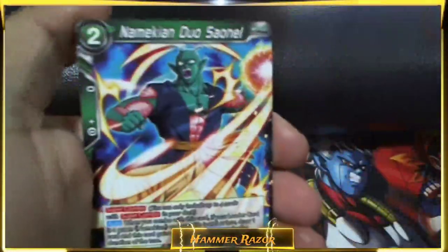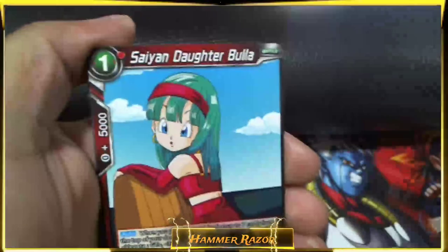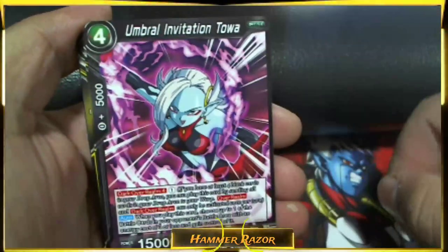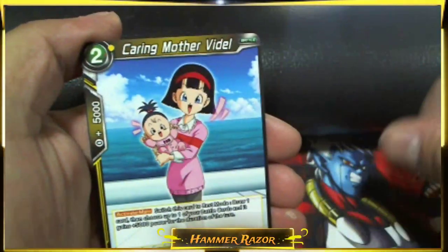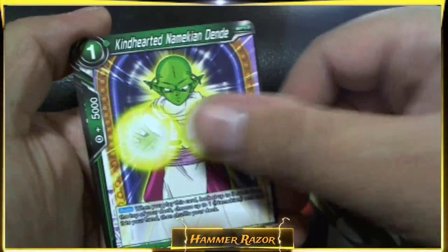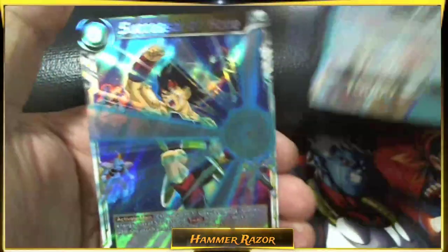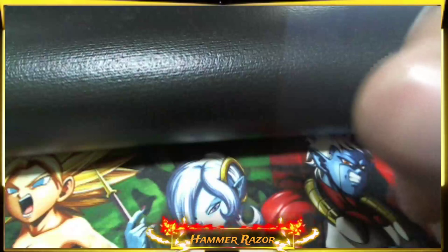Just need one SR, please. Just one. Namekian Duo Sonel, Dynasty the Third Son Goku, Saiyan Daughter Bula, Heroic Encounter Trunks, Umbral Invitation Tower, Adoptive Father Son Gohan, Caring Mother Videl, City Patrol Great Saiyaman 2, Quick Dodge Son Gohan, Kind-Hearted Namekian Dende, Dimension Support Trunks. And Successor of Hope — that's my third one. Almost a play set of those now.